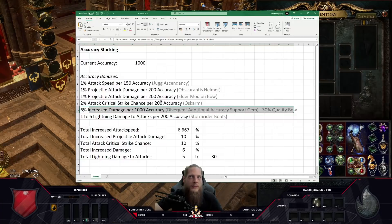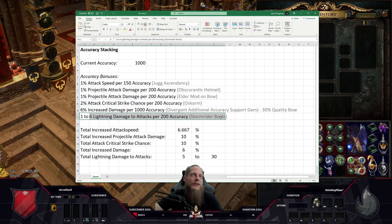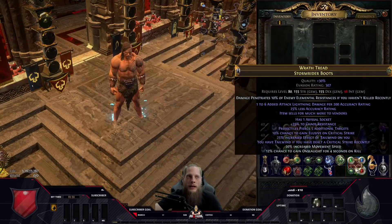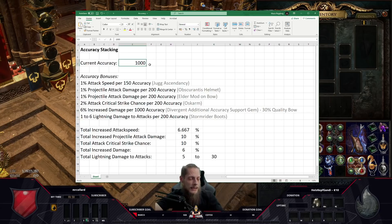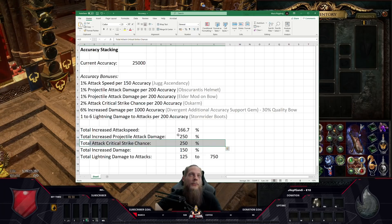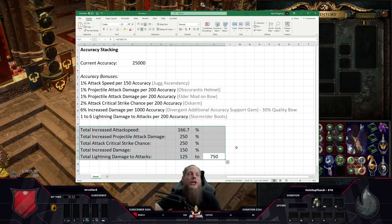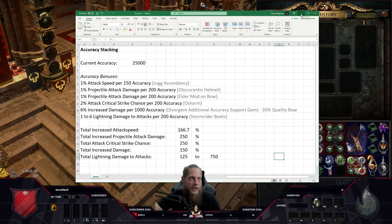The divergent Additional Accuracy Support gives us damage per accuracy. Then we have the Storm Rider boots, which are the real build enabler — all the other items give attack speed, projectile damage, and crit chance, but the boots give us the flat damage we need for very high DPS. To summarize at 25,000 accuracy: over 166% increased attack speed from the ascendancy, 250% increased projectile damage from Obscurantis and the elder bow mod, 250% increased crit chance from Oskarm, 150% increased damage from divergent accuracy, and 125–750 flat lightning damage from the Storm Rider boots.